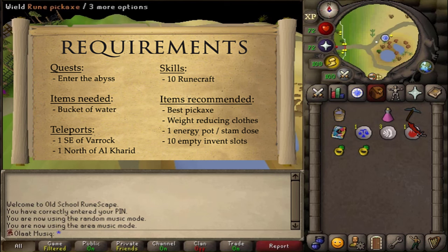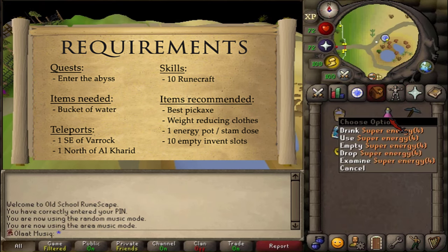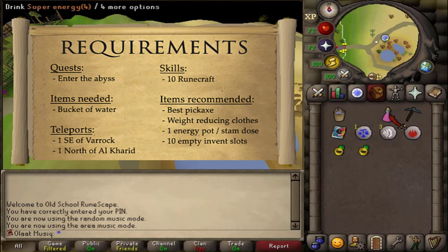Recommended items include your best pickaxe and at least 10 empty inventory slots. Since we don't need to fight anything during this quest, maybe only bring weight-reducing clothing and one energy or stamina potion.